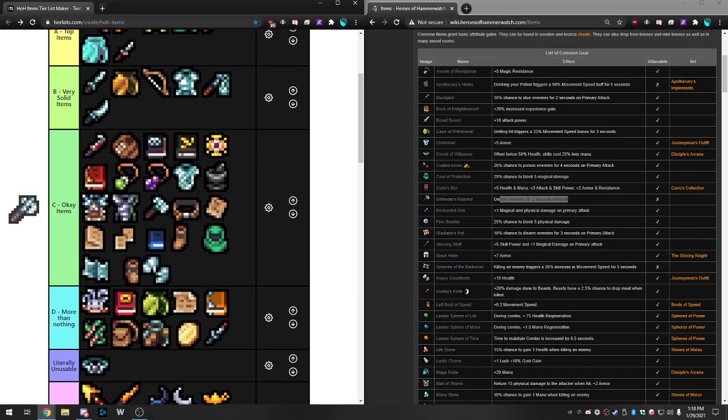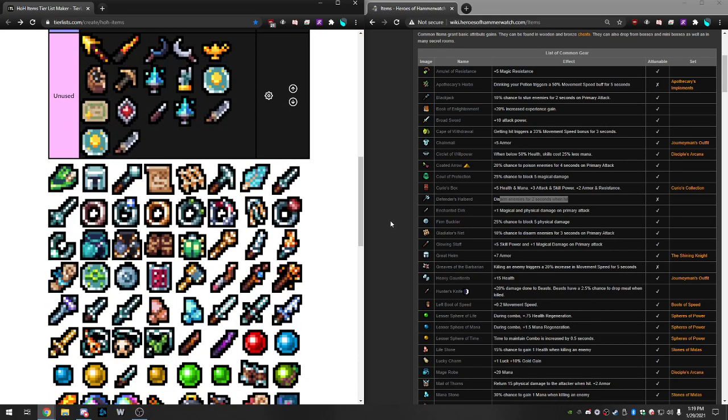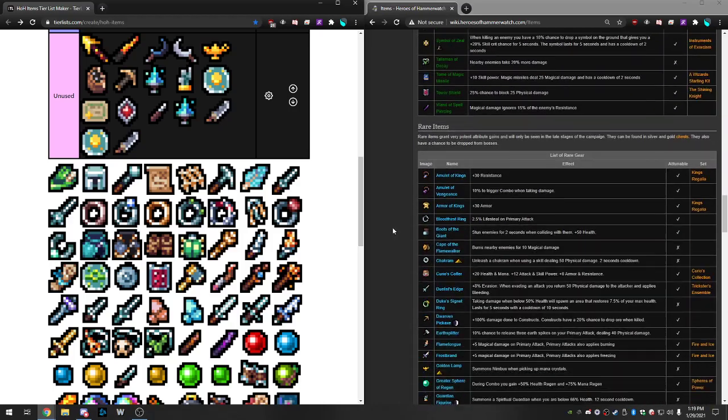Defender's Halberd: disarm enemies for two seconds when hit. Similar to Blackjack — also a top item. The key difference is this works with skill-based builds too, because you just have to get hit and then the enemies are disarmed, preventing future damage for two seconds. It's more of a reactive mechanic while Blackjack is proactive. Combined with Blackjack it's even more insane: if they don't get stunned, they hit you and get disarmed, and hopefully you chain the stuns from there. Very good item.